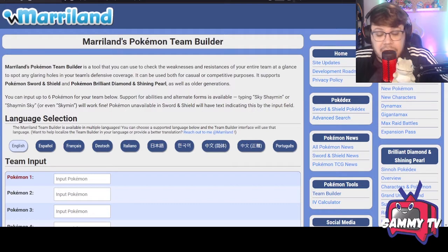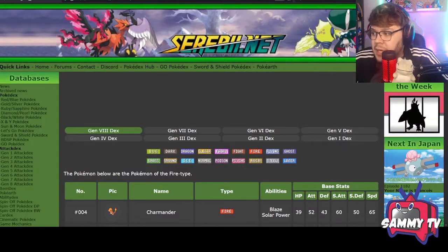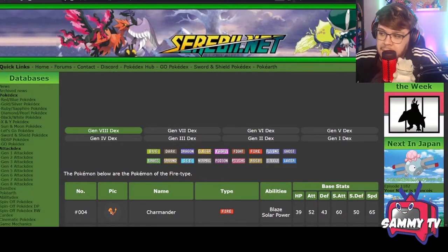Let's say you want to build a team around your favorite Pokémon for the Battle Tower — you can pretty much do this with any Pokémon you like and build a competitive team around it. The first thing you want to do is pick a Pokémon to build around. In this case, you go to the Serebii website, click on a Pokémon's type, and it'll give you the different types and list all available Pokémon for that generation.